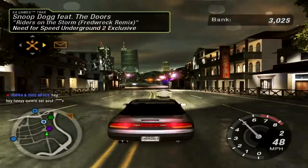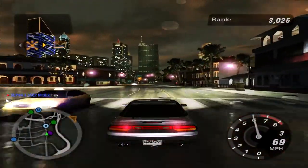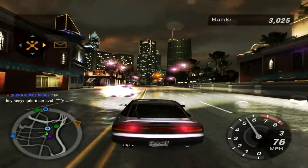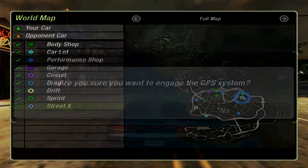Welcome to part number five of Need for Speed Underground 2. This is MovieChicane and today we're going to be doing the five races in stage one. There's one for each category: circuit, drag, drift, sprint, and street cross.